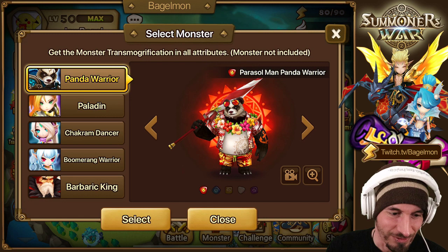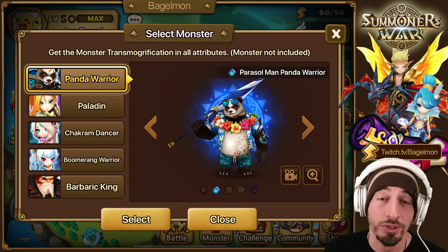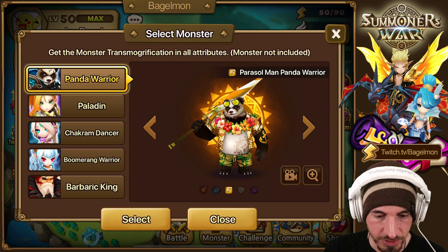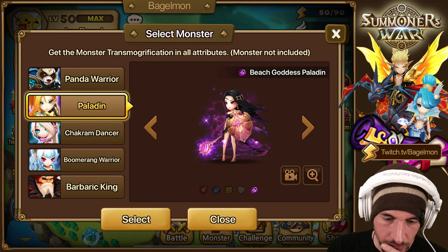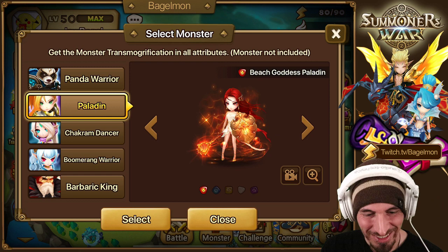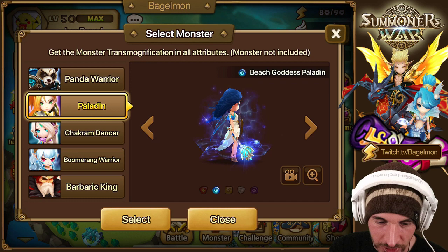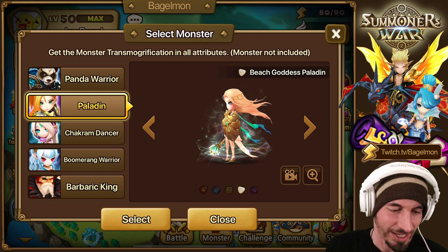Let's take a look at the transmogs - $99, very exciting. They look cool though; the art team always does a good job. Even if it's bikini transmogs again I still complain, but they still do a good job. New goal: get a dark paladin because she is very pretty.